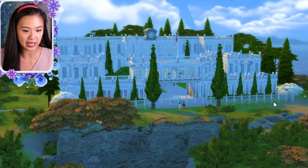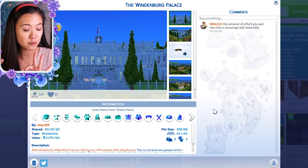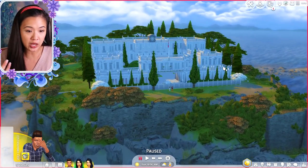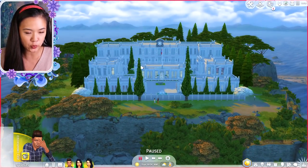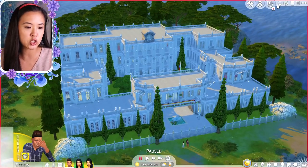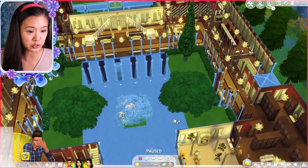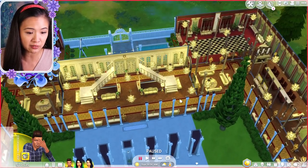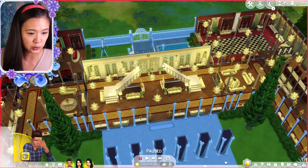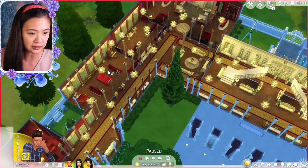The first one we're starting with today is called the Windenberg Palace by Joey J05, and it is amazing and gorgeous. On the outside you can see it's beautiful — I love this sky bridge right here that connects the second floor. Starting on the first floor, the main entrance is straight ahead. I love this staircase and the dark wood with everything. This looks like the foyer area and there's a small pool. There are a few bedrooms down here as well.